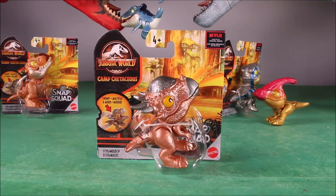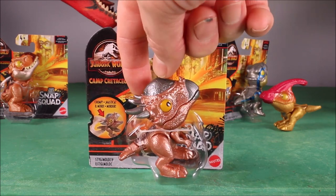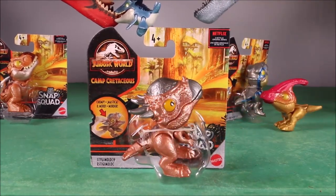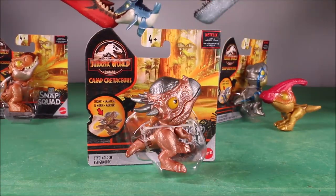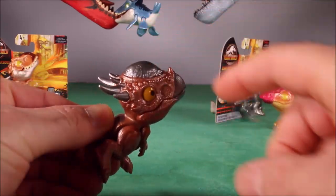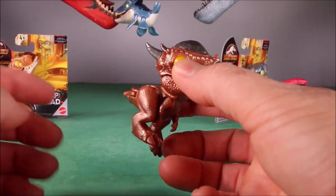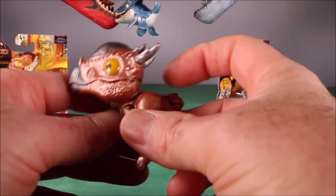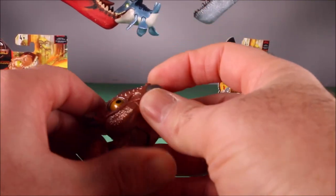Next we have a nice shiny Stygimoloch, almost like a silver plate with horns on it. There is our awesome Stygimoloch — with a silver-plated head, silver-like horns and beak, and a shiny copper body. She looks really cool. I love that little tiny tail that shakes.